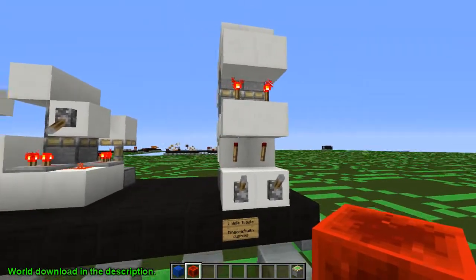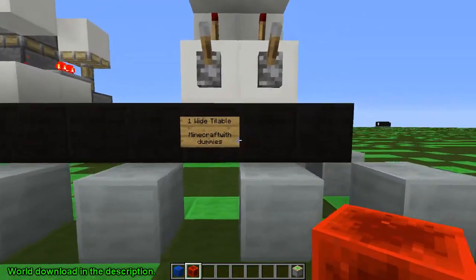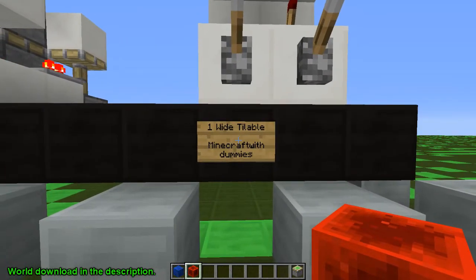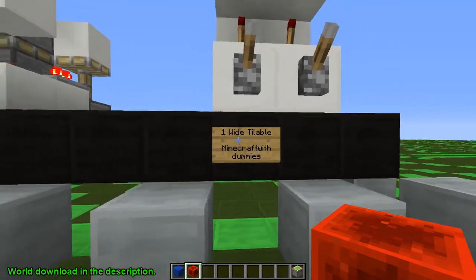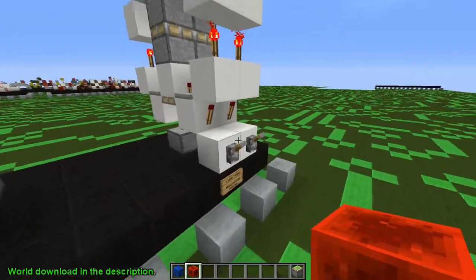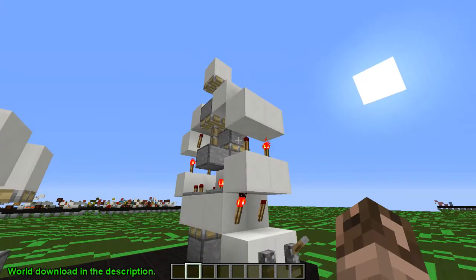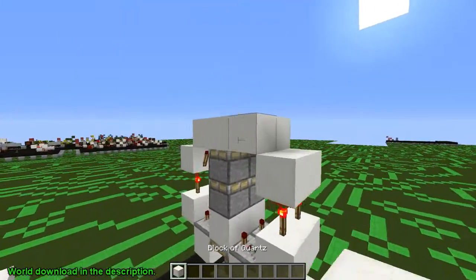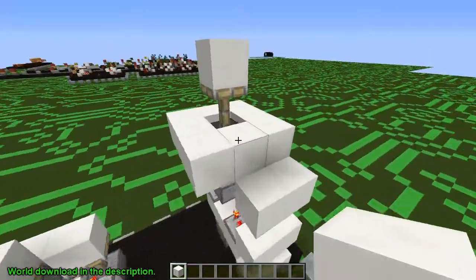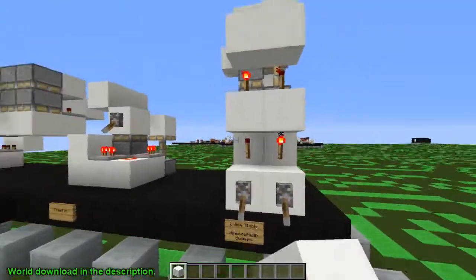Sorry, normally I do not do these recordings with them in the house, but I don't have a choice today. First design is a one-wide tileable design by Minecraft with Dummies, and this is it right here. There you go — so this is the ceiling or the flooring, and it moves up by two blocks.